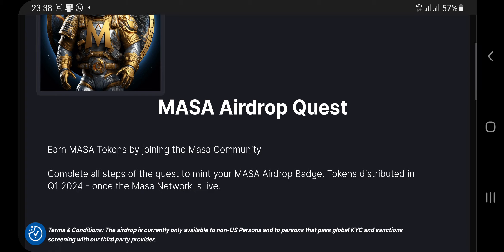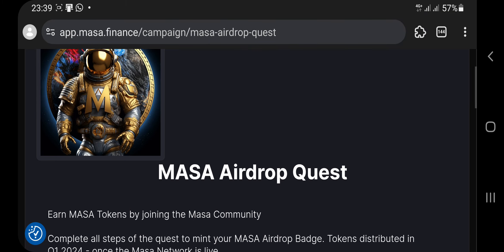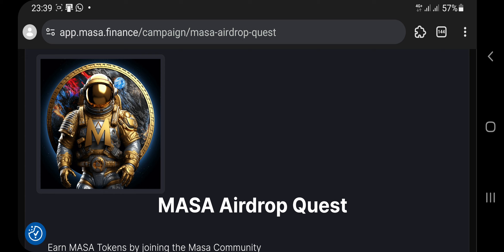Reading the quest description: 'Earn Master tokens by joining the Master community. Complete all steps of the quest to mint your Master airdrop badge. Token distributed in first quarter 2024 once the Master network is live.' We are already in Q1 2024 right now, so this airdrop will be ending very soon. I need every one of you to get into this airdrop right now and mint this NFT to qualify.